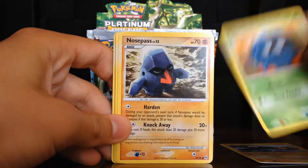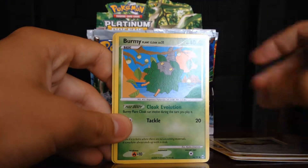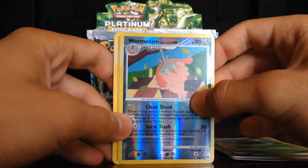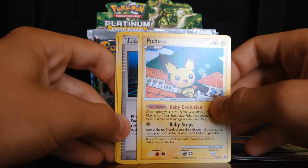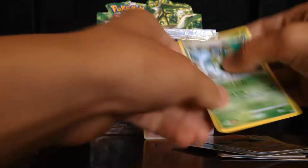Croagunk, Tangela, Nosepass, Dome Fossil, Burmy. The reverse is a Wormadam, and the rare is a Pichu. I don't really like the baby Pokémon in this set, but never mind. Also: Magmarizer, Graveler, and a Wormadam.